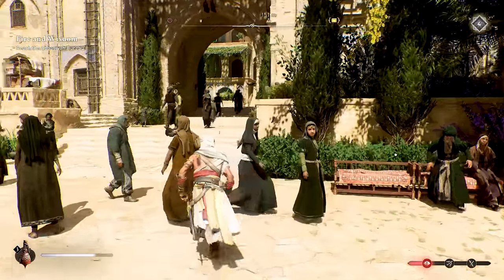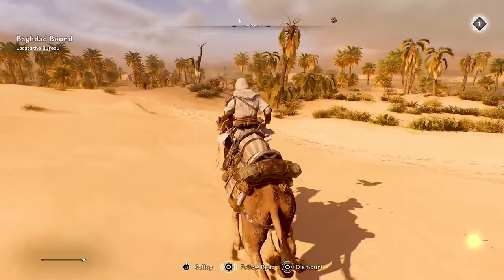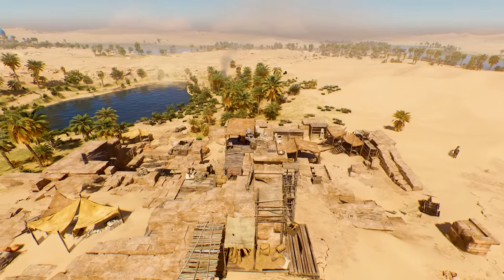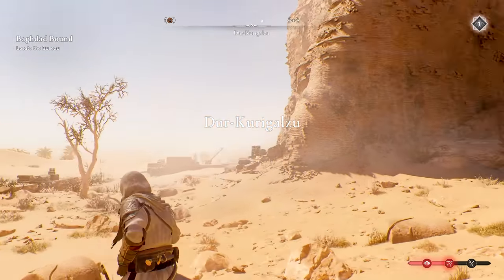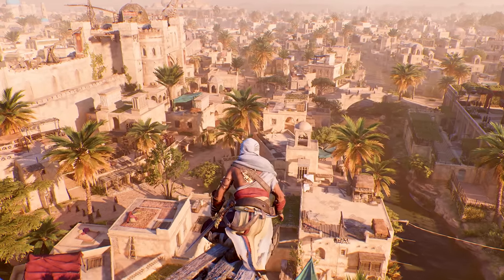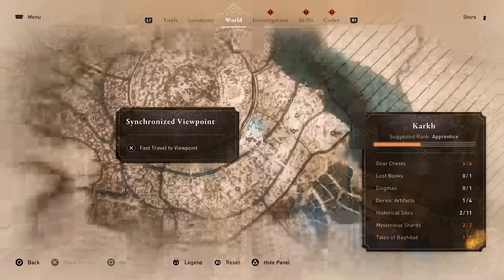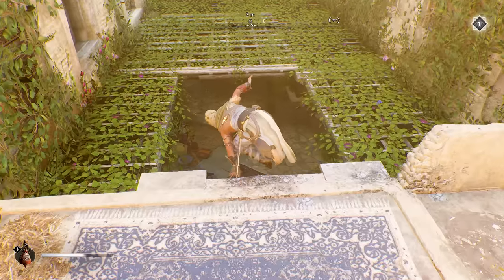The city of Baghdad is definitely the main attraction in Mirage, but once you arrive here after the first couple hours of intro and tutorials, you can take your camel and go explore a bit before continuing the main narrative. I was really glad I decided to explore the northern part of the map for an hour or so first — you might want to consider poking around the northern oasis. You'll want to keep an eye out for viewpoints where you can do a quick animus sync to unlock them as fast travel points. You can fast travel to these from anywhere on the map.